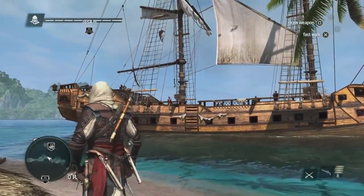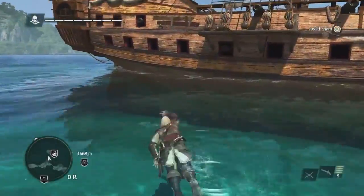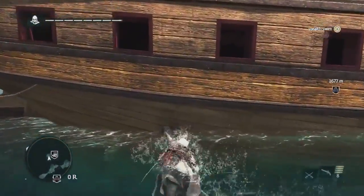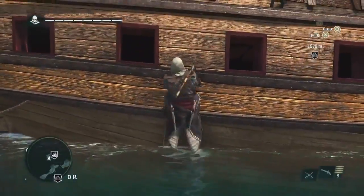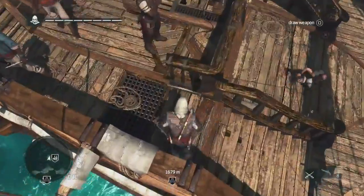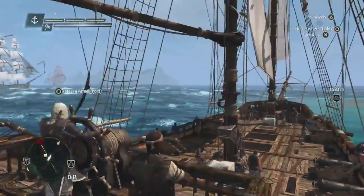This is the Jackdaw. This is the second main character of the game — this is your baby. You need to take care of it, upgrade and customize it, because it's going to be with you for the long haul. Here's our first mate, Adewale. He is very important in the story; he helps you gain the Jackdaw and its crew.